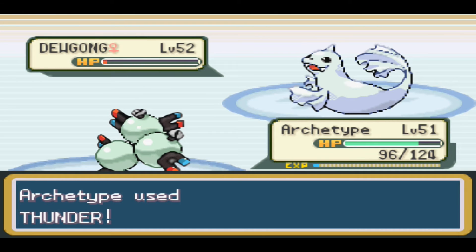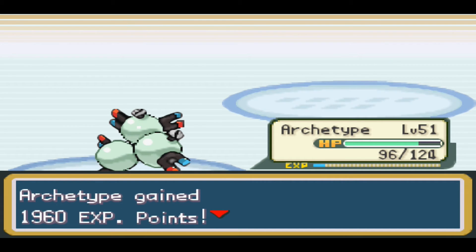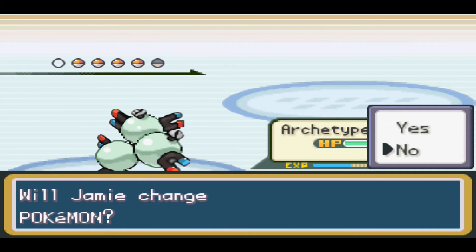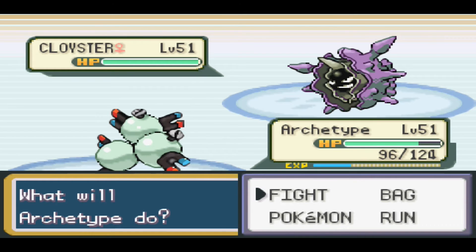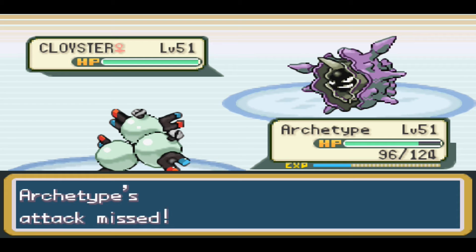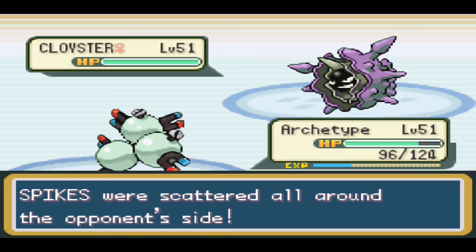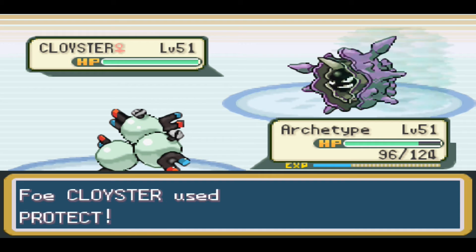Once you've entered the Elite Four, there is no going back. Once you beat the first member and move to the second, you can't return to heal — the only healing available is what you have in your bag. Next up is Cloyster, level 51, a Water and Ice-type with the ability Shell Armor, and moves Spikes, Dive, Hail, and Protect. Spikes lay damage on the ground and deal damage when the opponent's Pokemon switches in. Thunder keeps missing here, which is starting to get annoying.